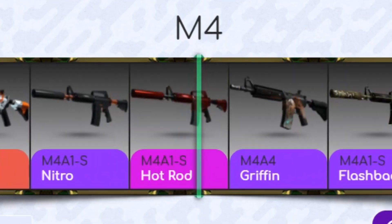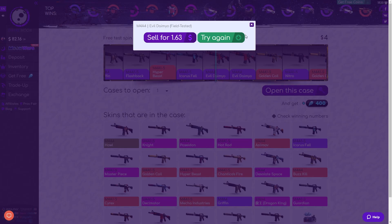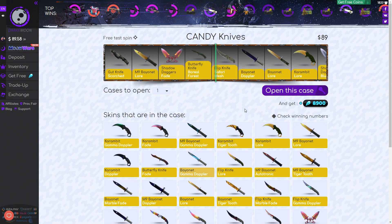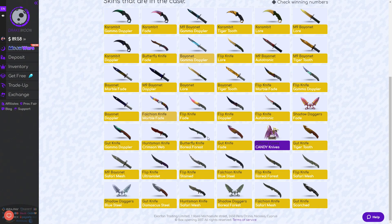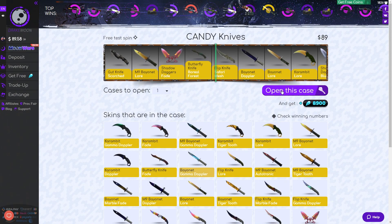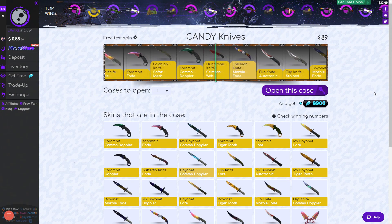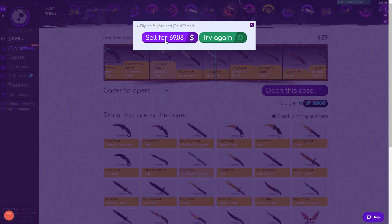We need some profit and we need it now. Icarus Felt would have been nice — M4A4 Evil Dynamo. So we're going to be opening this candy knives case, and we're hoping to get something decent. Anything on the top three rows would be awesome. What are you going to give me? Flip Knife Stains — $69. Is that profit? No, that's a loss of $20.